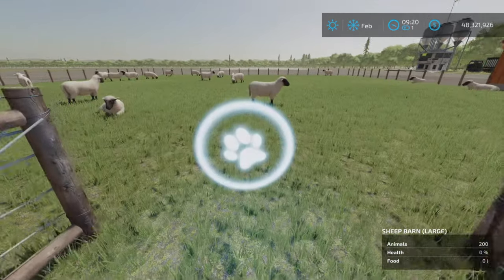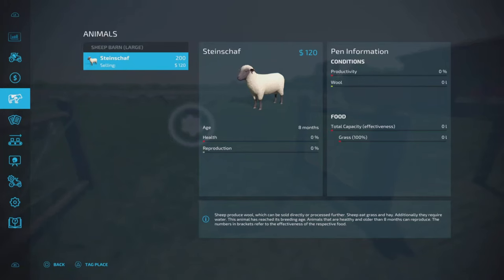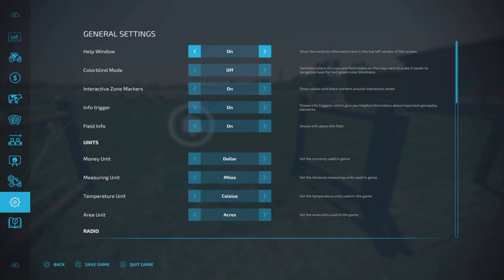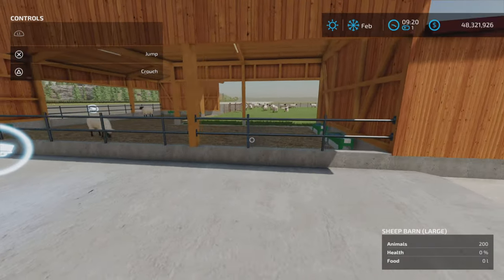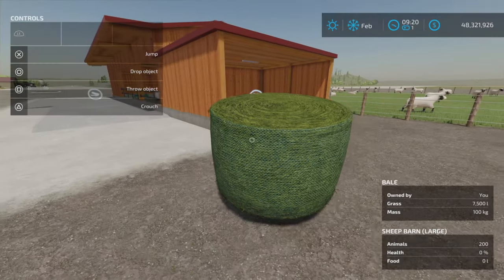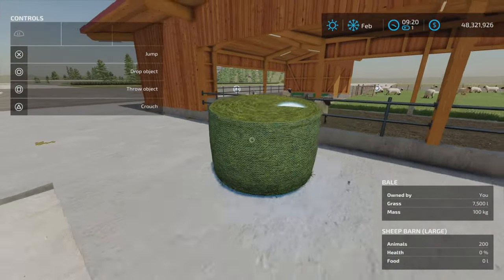Here is the animal dialogue — 200 sheep. Let's get the help window on. Now running around here: food goes in here, which is grass. That is what they eat. If you put hay in, it turns to grass, so basically grass. If you take a bale over to the wrong spot, nothing happens.